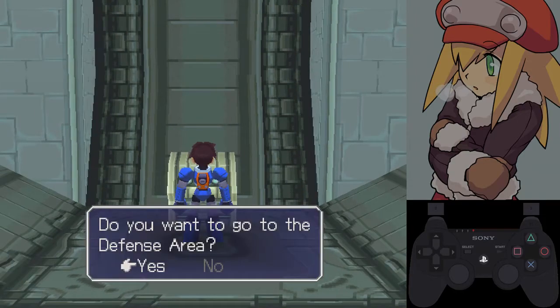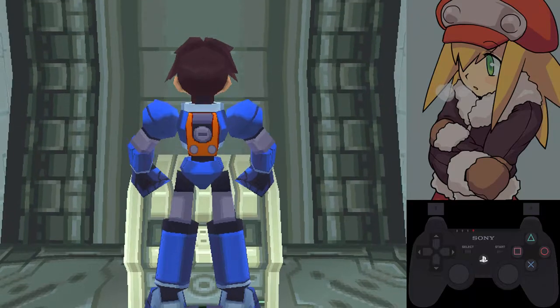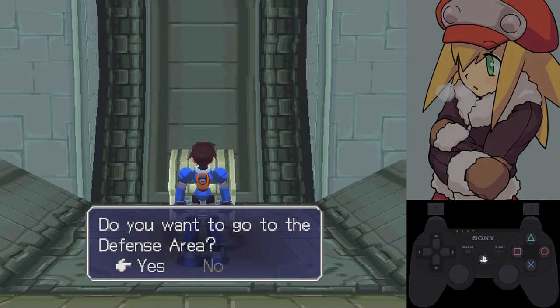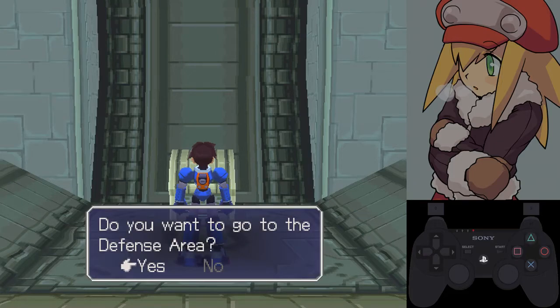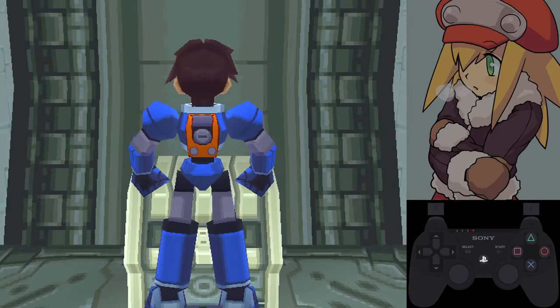There are a few elevators in the game where you just press circle and it'll automatically give you the option. I think there are like three or four of them, and they're all in this dungeon pretty much. Normally you'd have to press circle and then use the text skip button, but this one you can just press circle and you're ready to go.